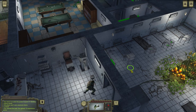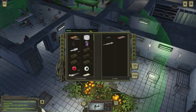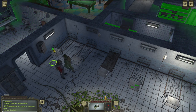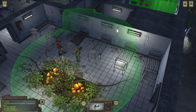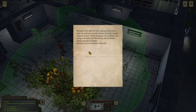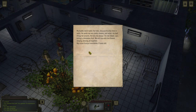We have some stimulants over here, and a bottle of antidote — that's nice. A note: 'My buddy never walks the house because he only lives in walls. He sends me very pretty dreams and when I do bad things, he screams. He tells me always, do not shoot because killing is forbidden fruit. We will live with him forever singing, dancing all together.' — Boy Scout Kostya Invalenko, eight years old. I think I found the bed of the private.